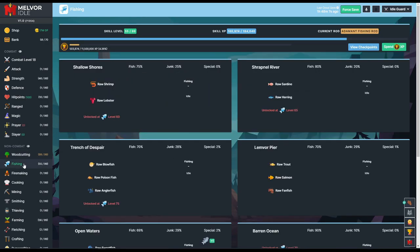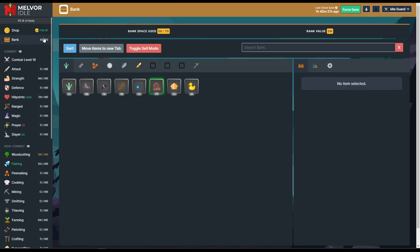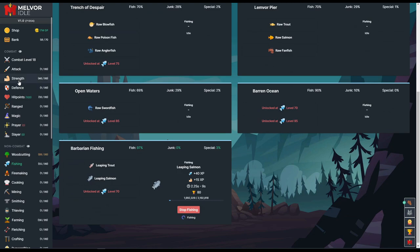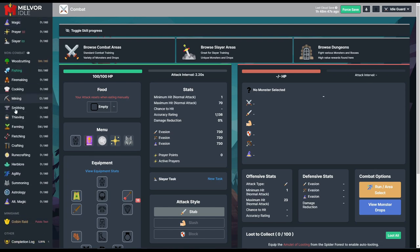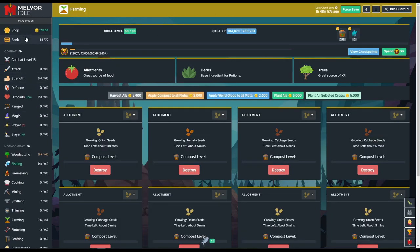We're back at fishing level 55, having been running leaping salmon this whole time. The mastery is at level 80, which means we no longer receive junk and have a 3% bonus for specials. We've gotten a couple of special treasure chests but nothing great from them yet — a ton of gems though, which is really nice. Gems are needed for bolts and potions. Strength is already at level 46, which makes our combat level 18. Farming is all the way up to level 56. This video is going to be significantly shorter than the first one.